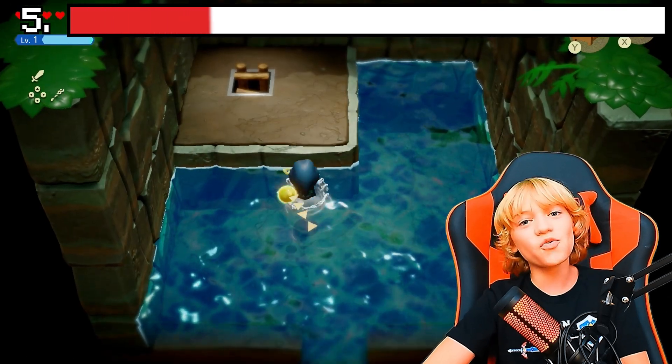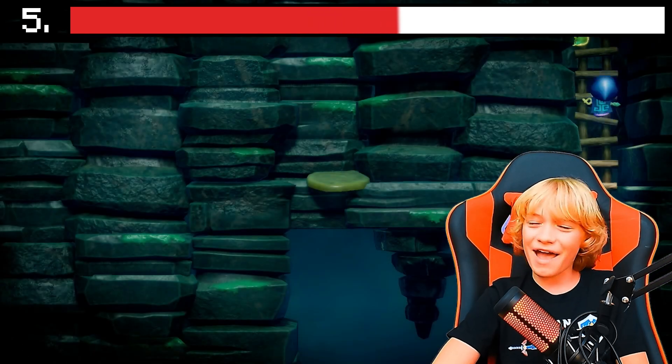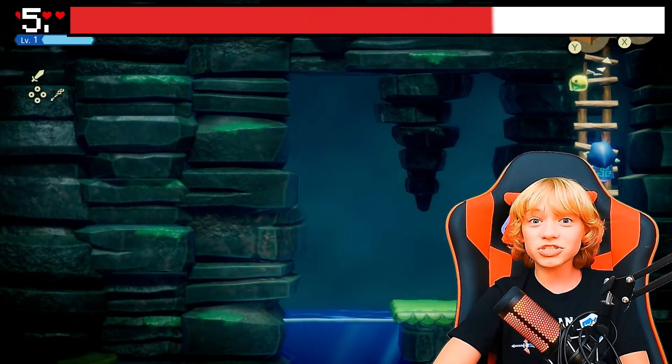The final important tip in The Legend of Zelda: Echoes of Wisdom is to explore. You would be surprised at how many things you can find in the massive world of Hyrule, especially in old areas.